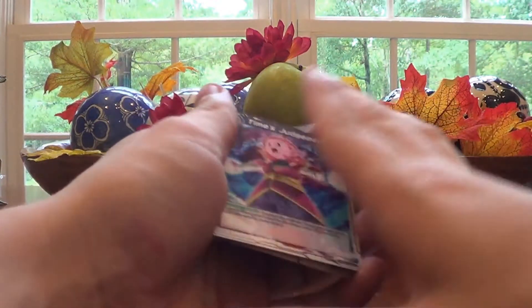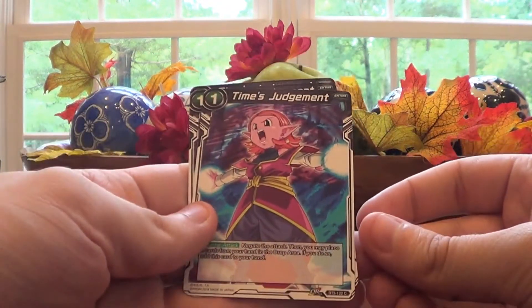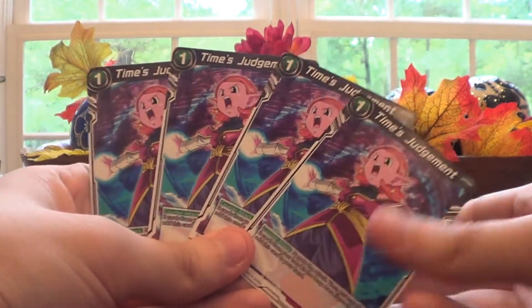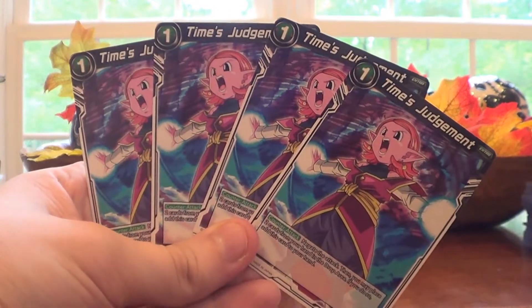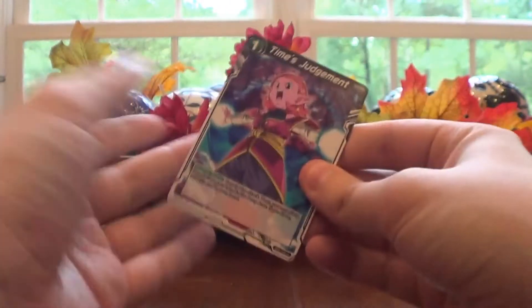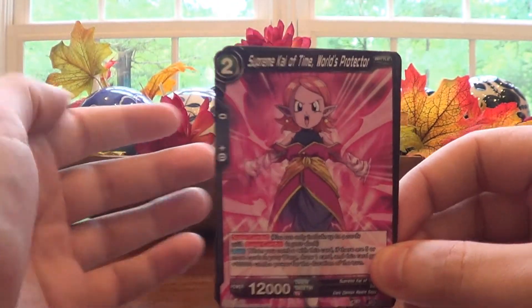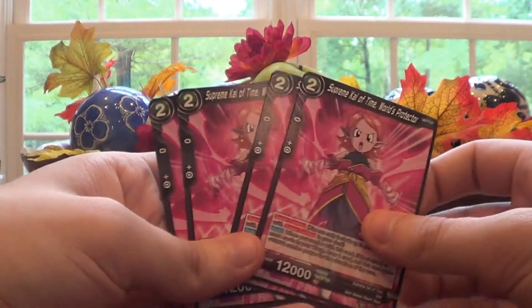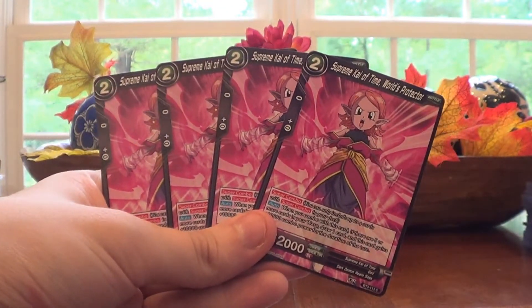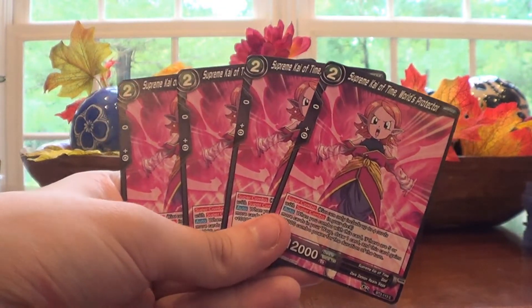Then we have Time's Judgment — a common, four of a kind, featuring what looks like the Supreme Kai of Time. Actually, looking at the next card that answers my question: Supreme Kai of Time World's Protector, another common. Four of a kind — everything you need. And she's actually pretty good, so let's set her right there.